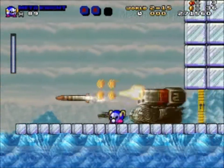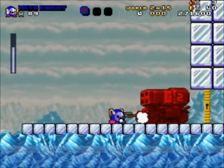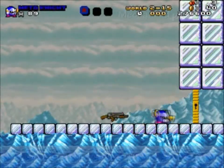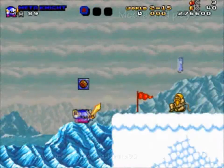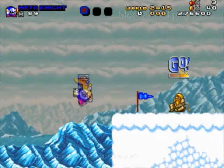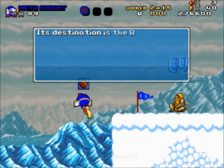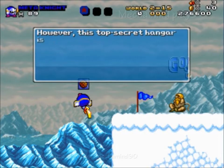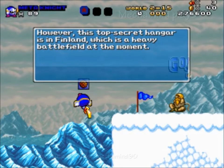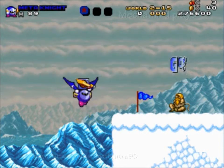This time with two HP. Uh-oh — shoot like crazy! Pass that, hoping to find another checkpoint. Allied Command has relayed a message that they secured a military cargo plane. Its destination is the Russian capital of Moscow, where the attacks originate. However, this top secret hangar is in Finland, which is a heavy battlefield at the moment. The plane will not stay secured for too long — you have to hurry to this location.